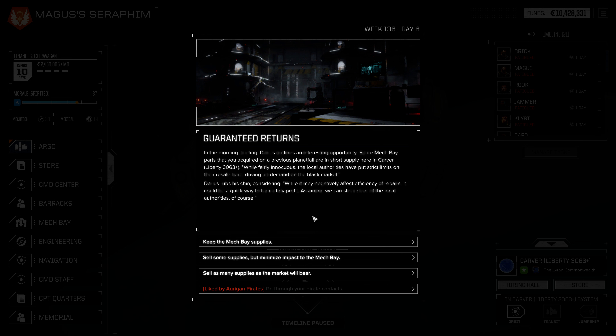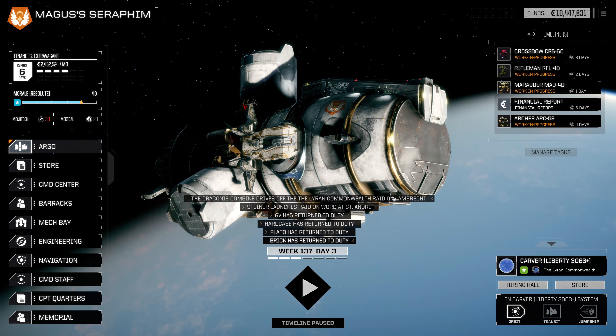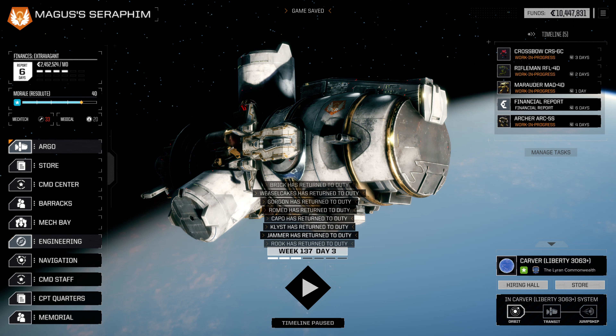Hello everybody, and welcome back to Rogue Tech, where things are currently cruising along pretty smoothly. We're going to tick forward here a little bit. We have guaranteed returns — we'll sell some supplies but minimize impact to the mech bay. So we gained 20,000 C-bills and a minus one tech point penalty for 14 days. That may or may not push us beyond the financial report, but let's find out. I think we should be okay, so let's continue to tick forward.